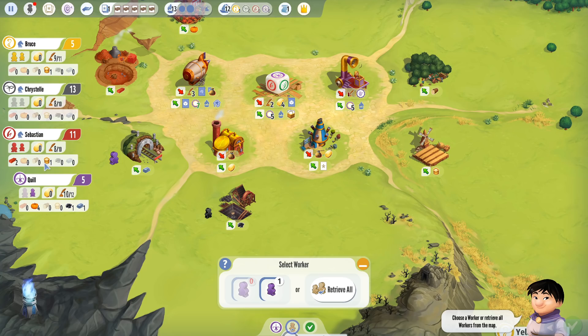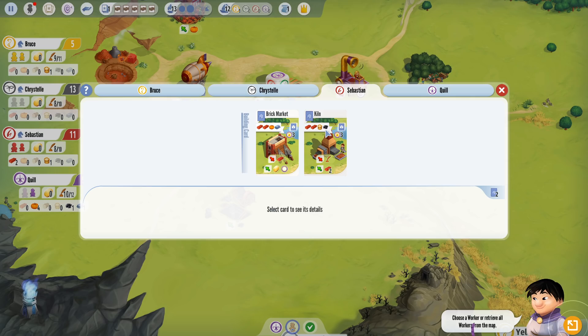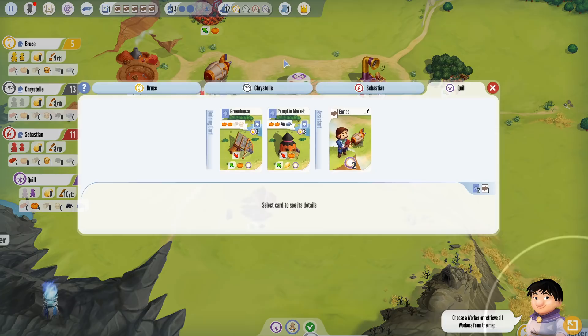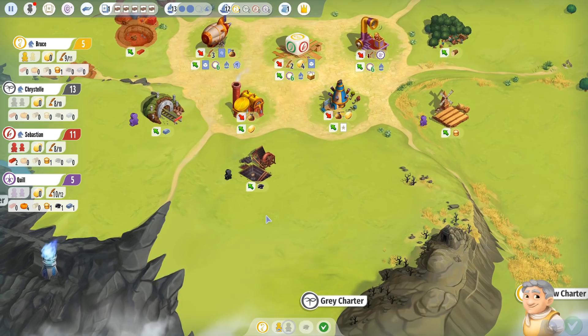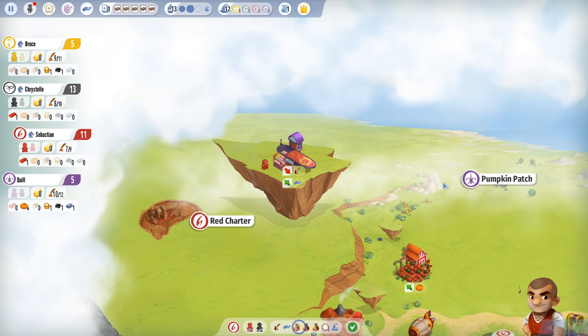Is anyone close to doing a Zeppelin action? Not yet — Sebastian's pretty close but that's it. Sebastian is very close to building the kiln, which needs an extra coal. I don't need an extra coal though. What about grain? Bruce is definitely going to need more grain if he wants to build something. I think I'm going to go here and hope that I get bumped. Even if I don't, I would have to retrieve all my workers at some point anyway — same amount of retrieves.